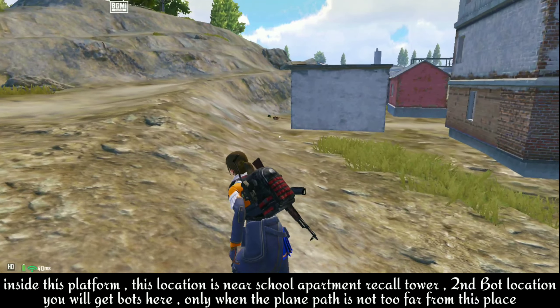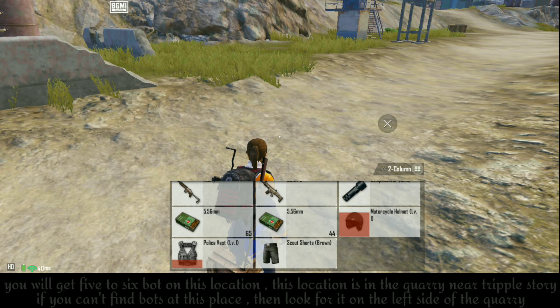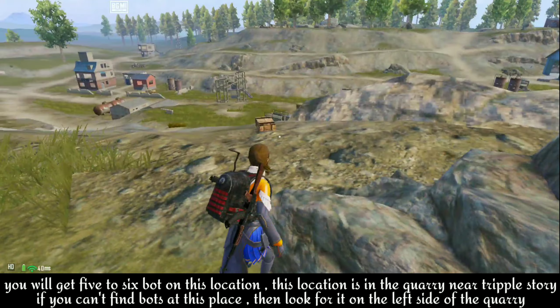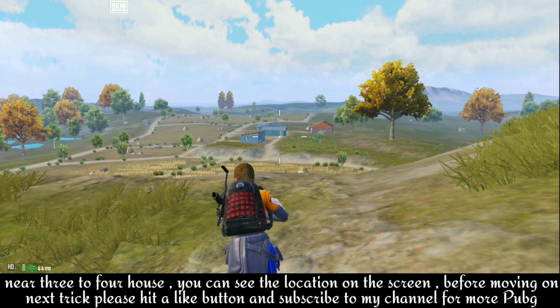Second bot location: you will get bots here only when the flight path is not too far from this place. You will get five to six bots on this location. This location is in the quarry near triple story. If you can't find bots at this place, then look for them on the left side of the quarry, near three to four houses. You can see the location on the screen.